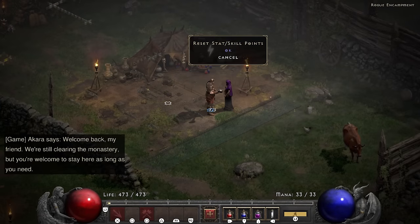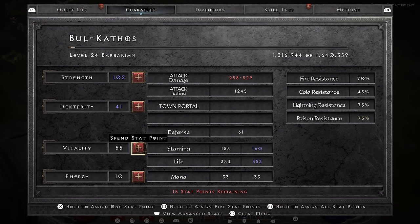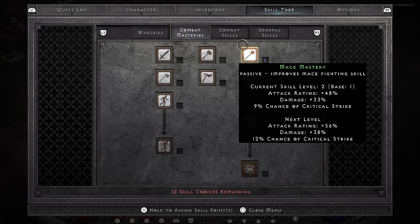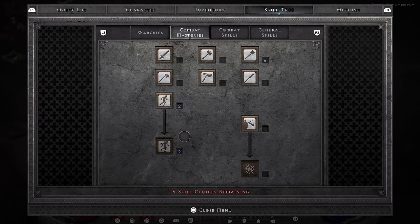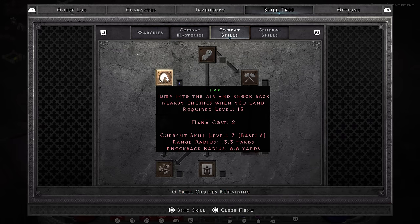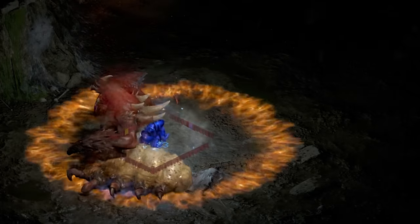Level 24 unlocks Bonesnap, which is only a one-handed weapon, so to respec we go. Bonesnap is the perfect weapon to keep up with the big dick energy of this run — 69 strength required. Nice. A bunch of resistances and a metric crap ton of damage. Skill-wise I go ahead and spec into Leap Attack — not because it's good, but because it's great.